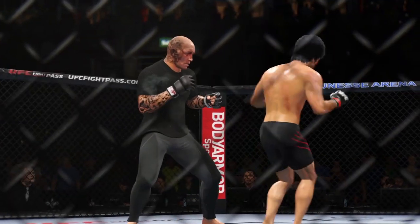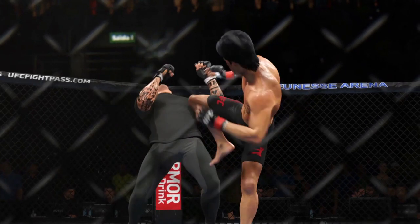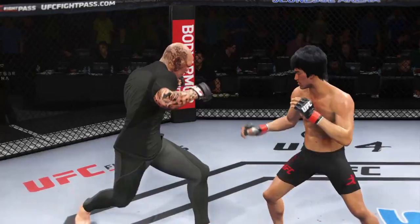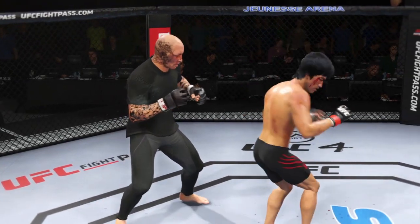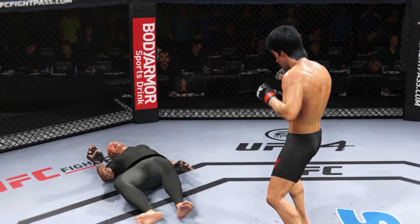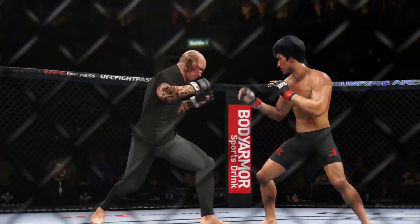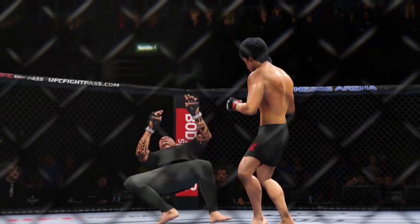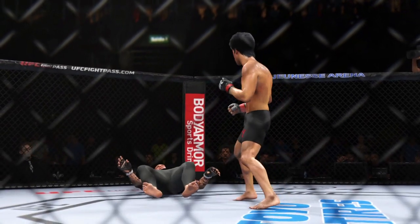Let's check out some of the action from that previous round — what a display on the feet. Huge knockdown with that kick. He's a high-level striker — he throws these kicks to the body, throws them low, but when he goes up top he's very powerful and he can end anybody's night. The toughness displayed by his opponent allowed him to stay in the fight, but he cannot take many more of those types of strikes.